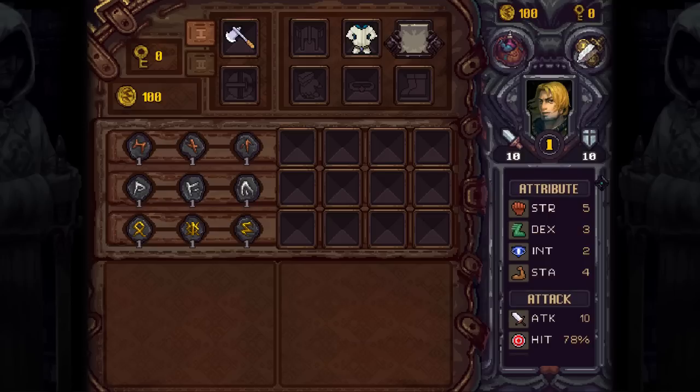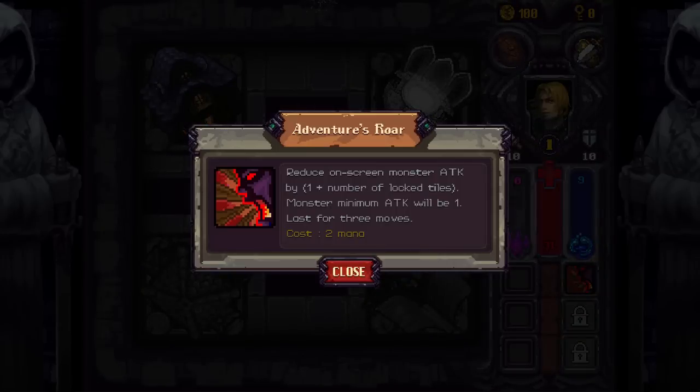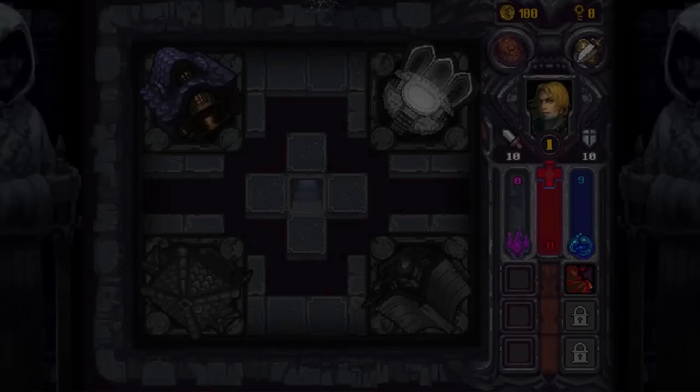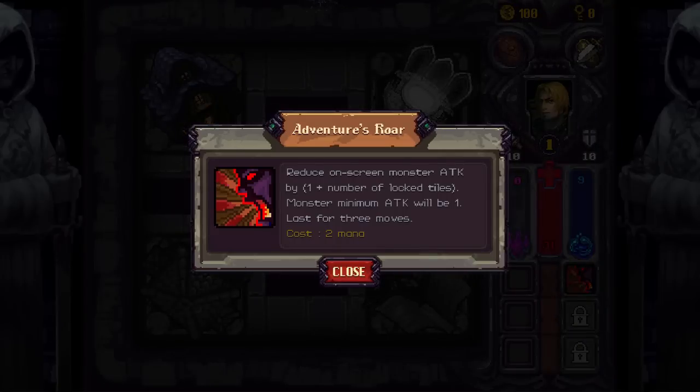We've got basic stats, which usually you can right-click to see what things do, but it does not look like that's the case here. Anyway, let's close the inventory. So we've got an ability. Apparently there are tattoo slots. We have attributes, mana levels, stuff like that. There's a lot of potential for depth here, and I really want to see where it all goes, but we have currently one ability. I think you can only get up to three?